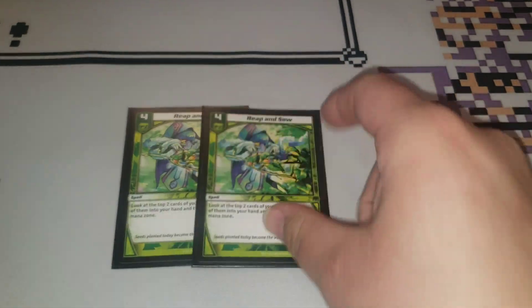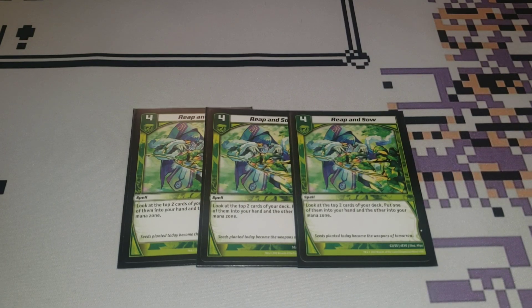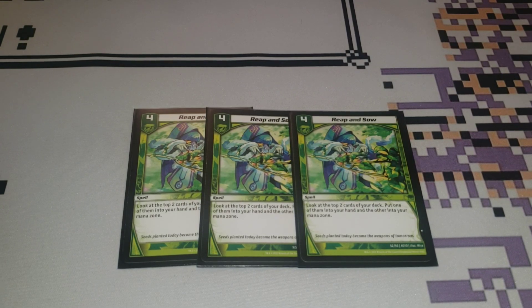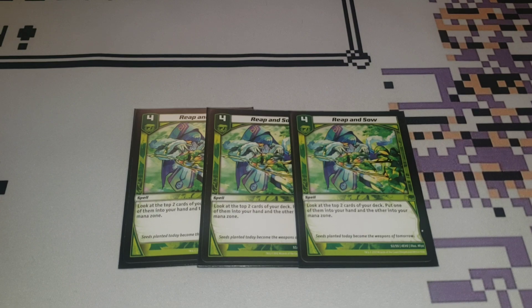I'm playing three copies of Reap and Sow, though I'm kind of questioning this because I do have a lot of digging and mana excel in this deck in the forms of Razorhide. But this is probably necessary. Four cost — look at the top two cards of your deck, put one to hand and one to mana. Mana excel that digs through your deck to help find better pieces. Fantastic card — I don't really know why I'm questioning it. Reap and Sow is really good.